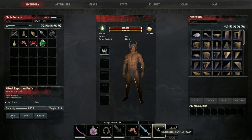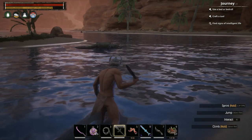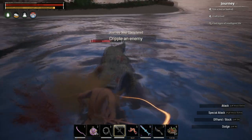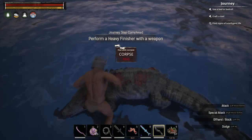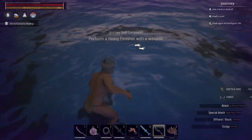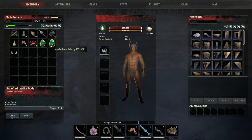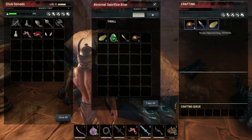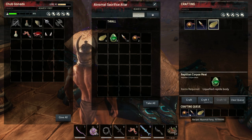I'll just show you how that works right now. What you need to do is build this ritual reptilian knife. Then you go and find a reptile like a crocodile and you kill it. Then you use the knife on the corpse. You see this necromancer healing effect that just happened? That means it worked. You get one of these — a liquified reptile body. Then you can put these in the altar and break them down into the various components you need. It's quite a slow process, but it's a lot faster than having to raid that dungeon.